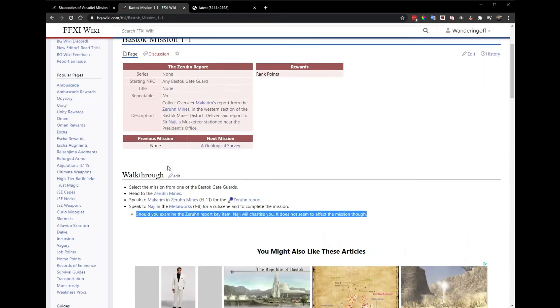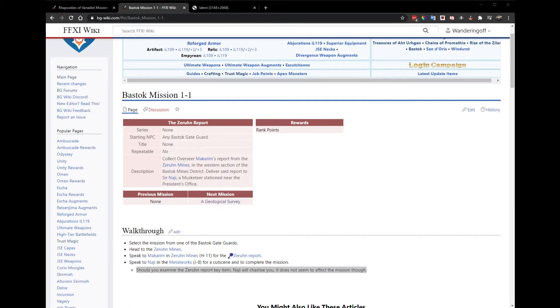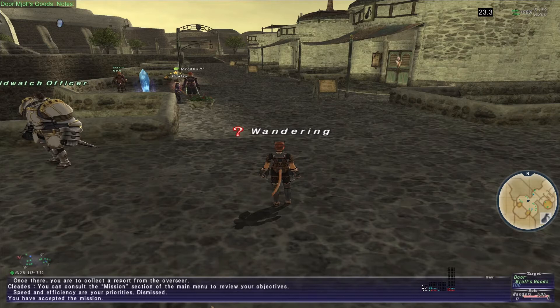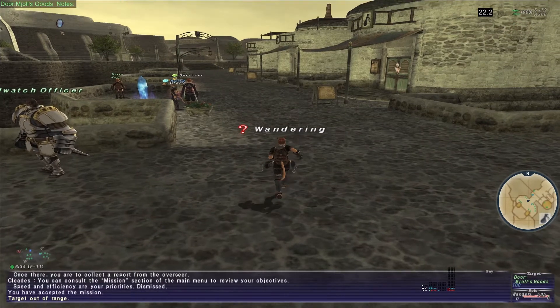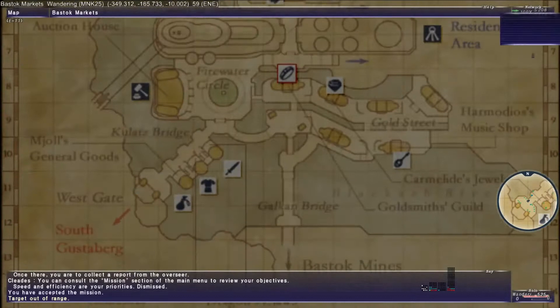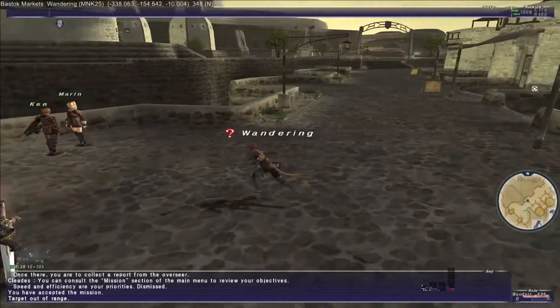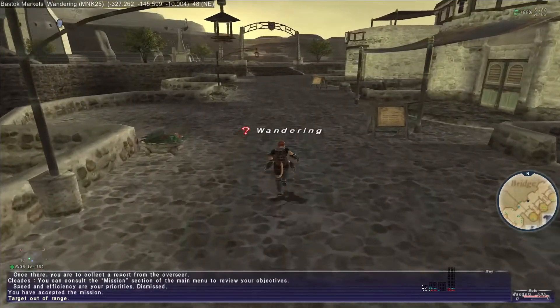The first missions are pretty self-explanatory. In this one I accepted the mission already, but most of the time I'll read through the wiki first and then accept. I want to point out: if you are new to the game and you are on this mission and have 200 gil, you'll want to come over to Karen.